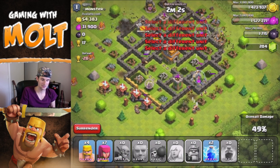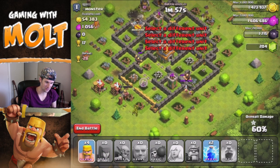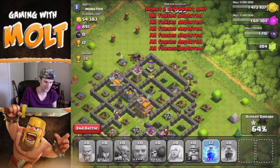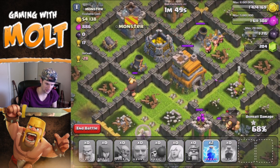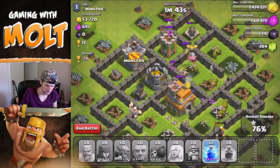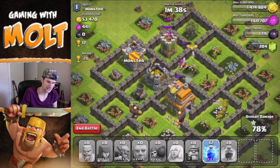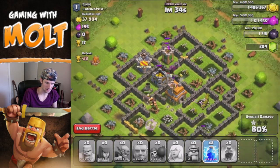Thirteen giants, and those healers focused on one giant instead of the other thirteen that are gonna make the biggest difference in this entire raid. Right now he's doing absolutely nothing. We're definitely gonna run out of time. I almost want to take that mortar out, but he's almost through there, and now we're getting into that gold anyway — that's really what I wanted.